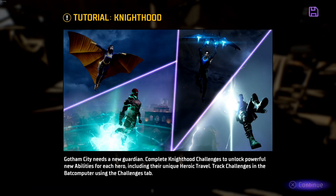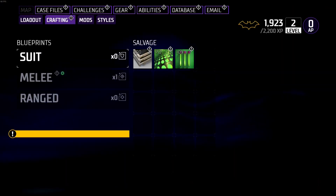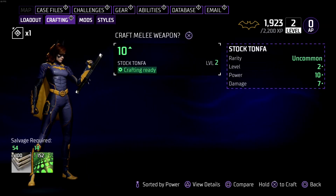Tip 2 is to rush unlocking your knighthood tree as soon as possible. This is the 4th ability tree each of your heroes has, and unlocking it will grant you the use of your ultimate ability and heroic traversal, both of which will be extremely useful.